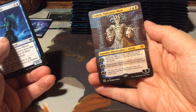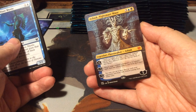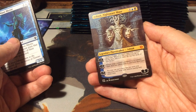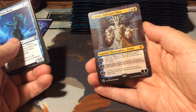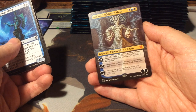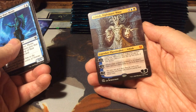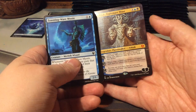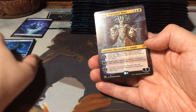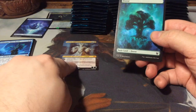It's a five mana, five loyalty planeswalker. Her plus one is: create a 2/3 blue and black nightmare creature token - whenever this creature attacks or blocks, each opponent exiles the top two cards of their library. Minus three: return target non-land permanent to its owner's hand, then that player exiles a card from their hand. And minus seven: you may cast up to three face-up cards your opponents own from exile without paying their mana cost.